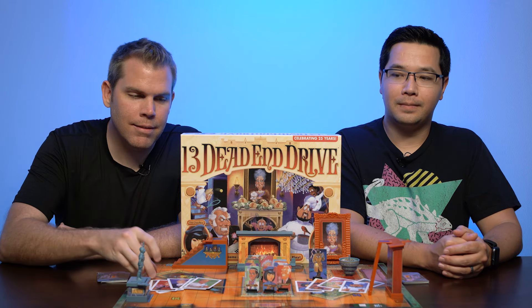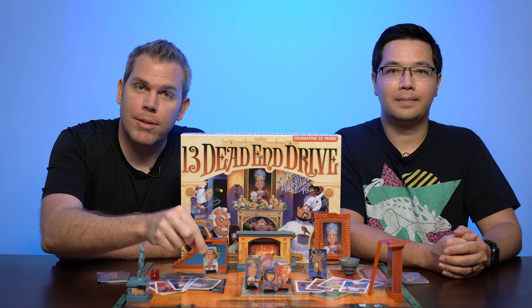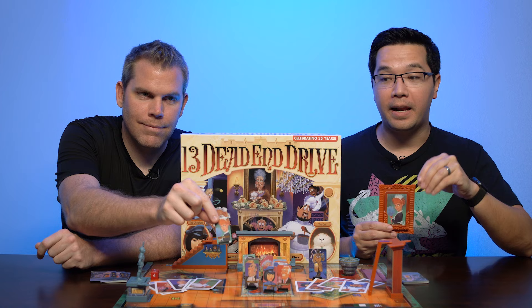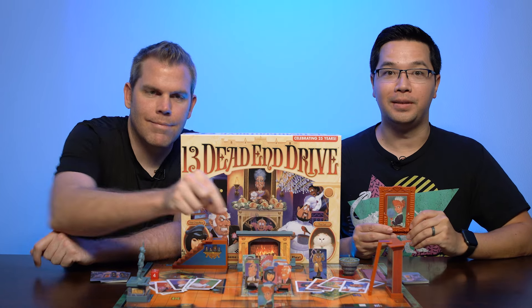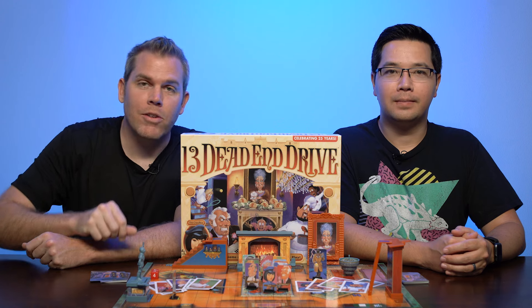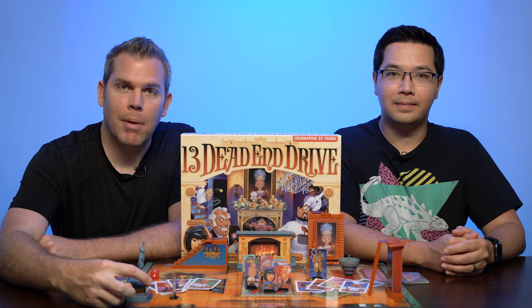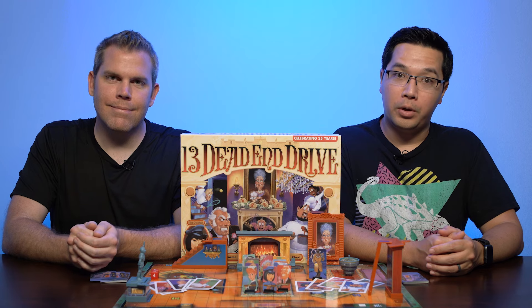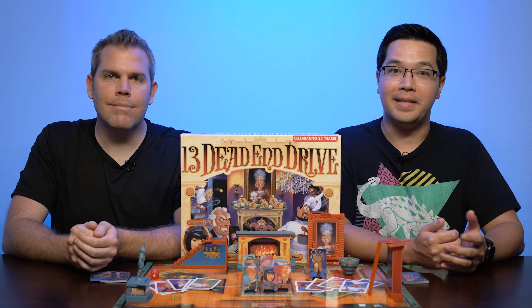Players then take turns rolling dice and moving characters along the board. If your character's portrait is showing, your goal is to move your character out of the house so that you can claim the fortune. If it's not your character's portrait, you want to do everything in your power to make sure that character meets an untimely demise. The player whose character makes it out of the house with the fortune, or is the last player standing, wins.